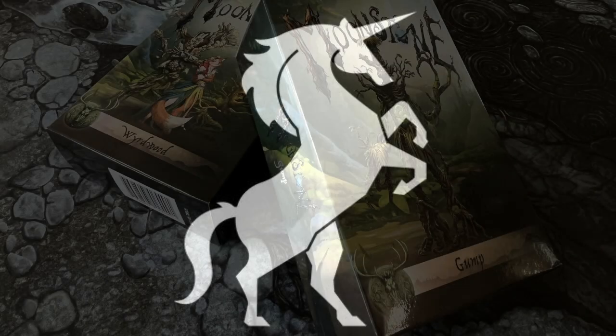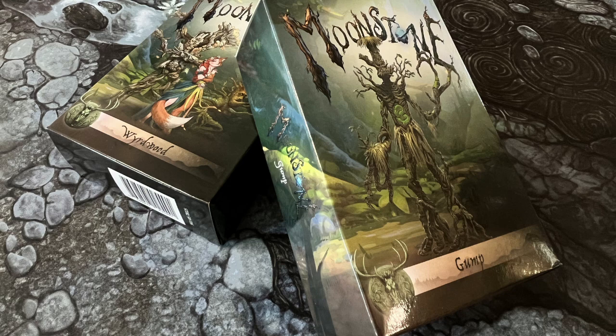These boxes represent new forces for the Lesher Vault faction and introduce brand new Tree Folk, which are trees animated by woodland spirits. Both sets are available to pre-order right now on the Moonstone website, which I will link to in the video description below, and they have a retail release date of the 11th of September 2023.